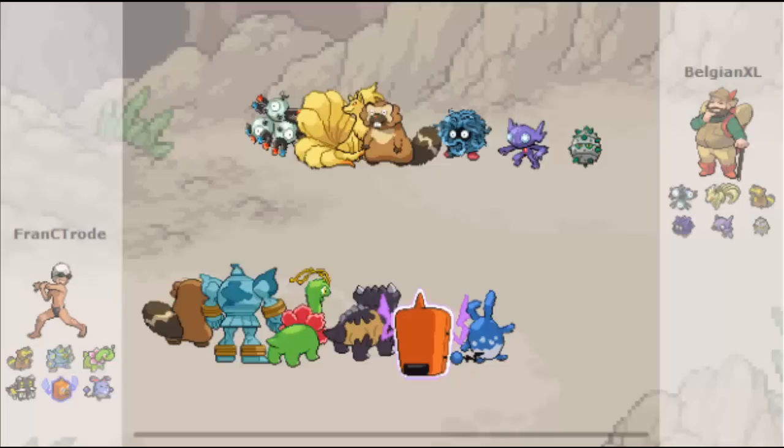In the team preview there's a magneton — it's illegal with eviolite in this tier, so he probably has the specs. He's probably scarf for specs, so I have to be careful with that. This is a threat even without the eviolite. Then he has a ninetales, which I don't really know what he's gonna do with — probably the flash fire one.